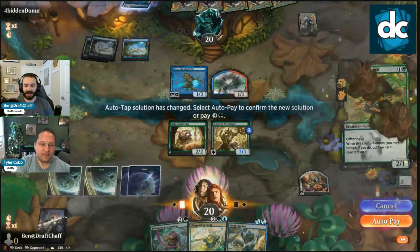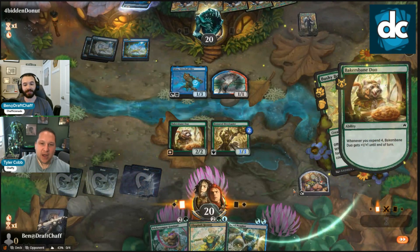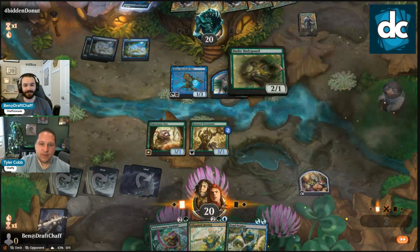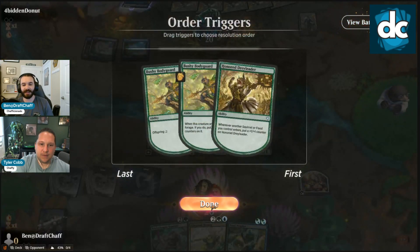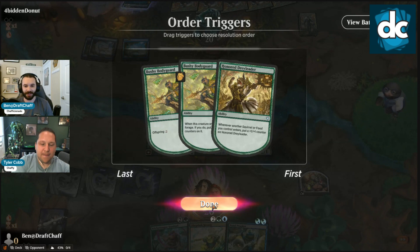Definitely want to land here — if we don't hit the land it'd feel pretty rough. Otter Ball Antics, it's fine. We bushy Bodyguard here, put two counters on Dray Leader and hit five. We could swing with the Duo too because it's gonna get countered. I've been liking making a two-one and a three-three with the Bushy Bodyguard — better when you only have the chance to forage once. That way if they kill it, I'd rather be left with a two-one than a one-one.